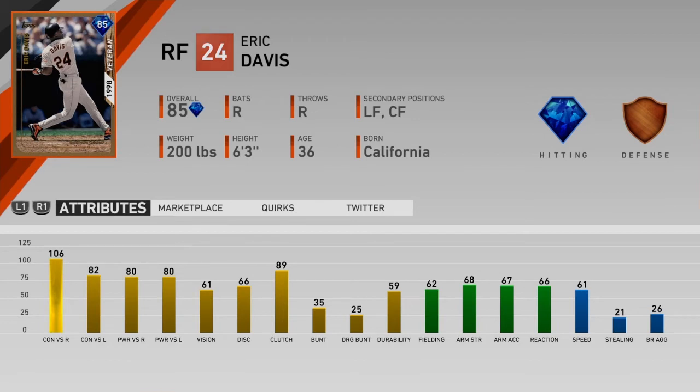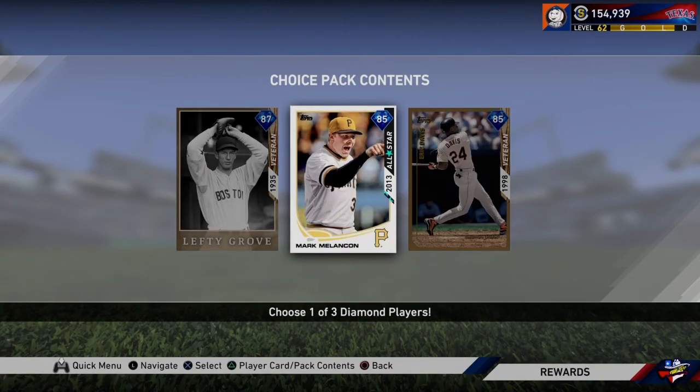Eric Davis has everything above 80 — 106 contact, 82-80, and 80 to finish out the first four attributes. 61 vision is not amazing but it's fine. He's a right fielder who can also play left and center field. 61 speed is not the fastest, but it'll get by. 62 fielding is really bad, and 68 arm strength is also bad. This seems like it'll be a situational bat at best. So none of these cards, except Melanson, are great.